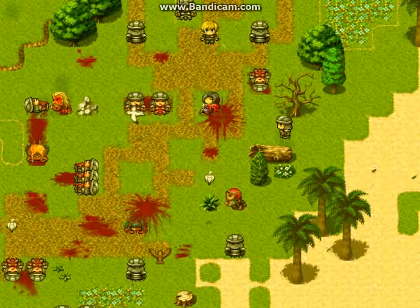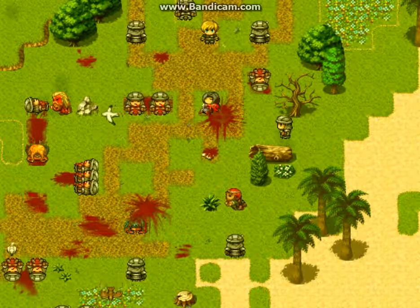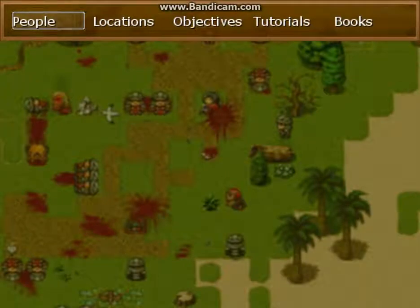This is where we left off before at the end of the intro. To enter the codex, you just open the menu and select Codex, and here it is. The codex gathers, as you play through the game — when you meet new characters, hear of new locations, enter new locations, or maybe get a new objective — everything appears here in the codex.